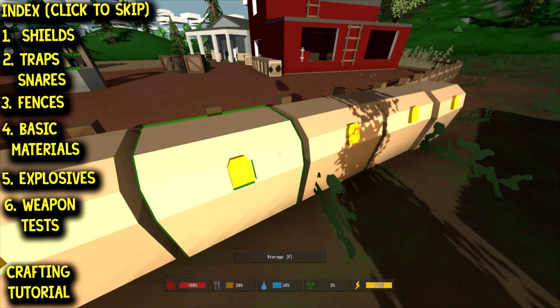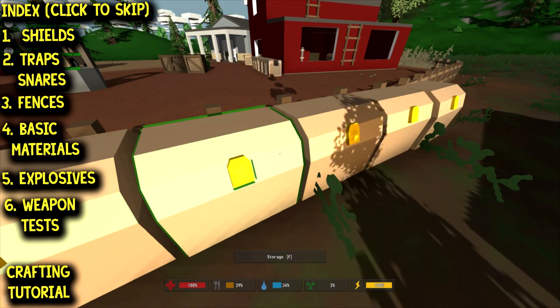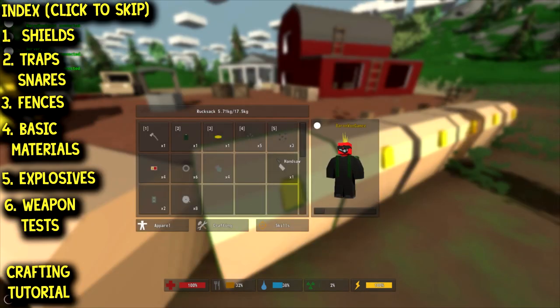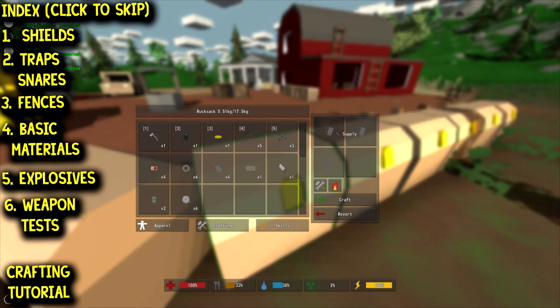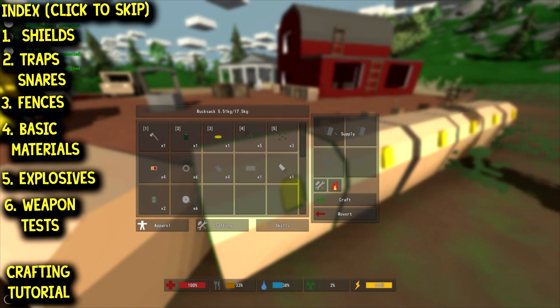Now we're going to make some barbed wire. To build barbed wire you simply need two wire — put it in the crafting menu and you get a barbed wire. Barbed wire can be used to make some other things, which we'll cover with the fences and electric trap in a moment.